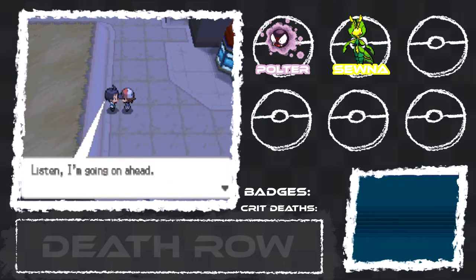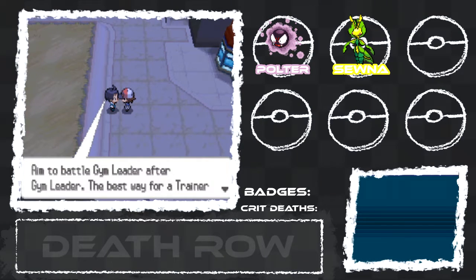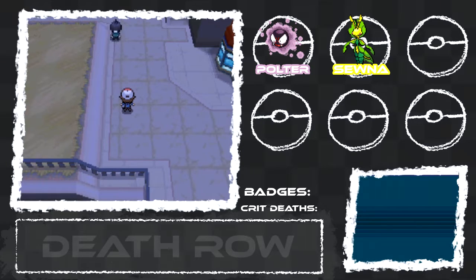Trainers and Pokemon help each other out. Charon says he's going on ahead — he wants to battle the gym leader in the next town, Stronton City. Isn't that a triple battle? No — you fight three gym leaders but one at a time, right? That's how it is. I wonder what they're going to have.